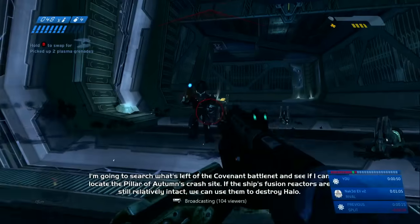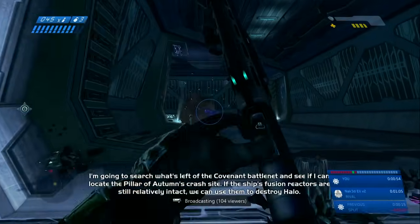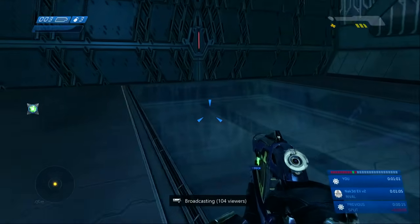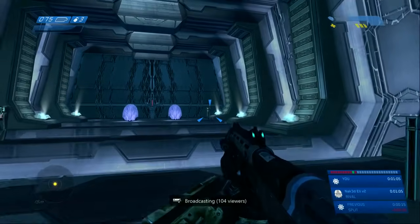Right here, this is worst case scenario: two elites alive, you move up, try to overcharge one, and then shotgun the rest. You can nade with the frag one of the jackals or both of them in the back over here, even if you're all the way in the middle of that room. If not, you can overcharge them with the plasma pistol and shoot them with the shotgun.